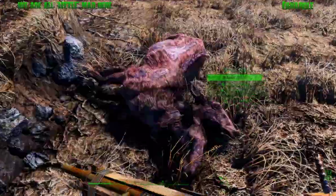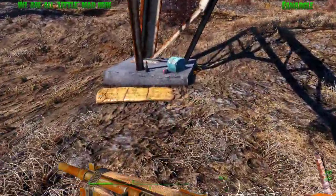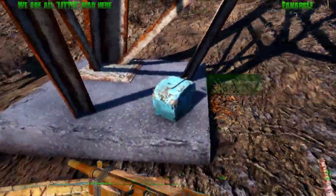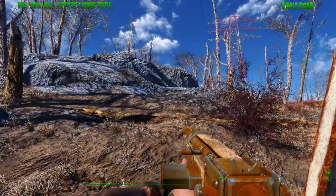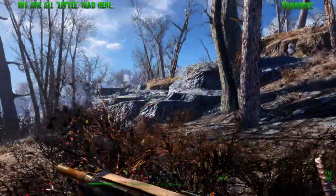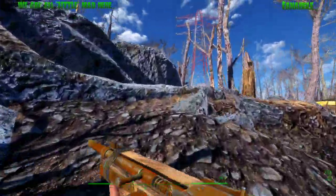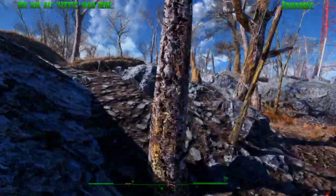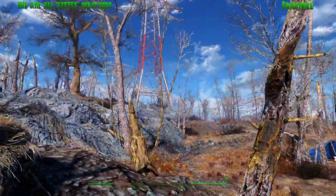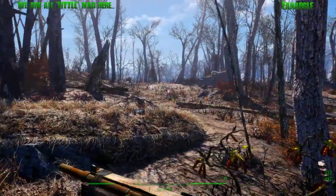This was the area I was talking about that had all the raiders. There's one or two. If you go around the backside here, there's a little shack - you can have a raider, though not always. One of these power lines has a... shit, that's an albino.